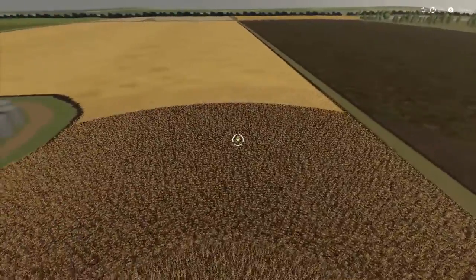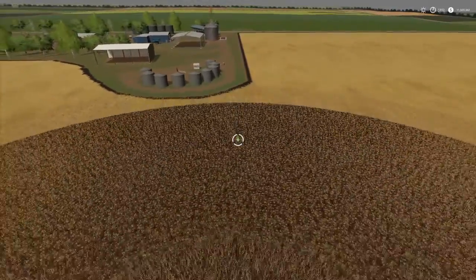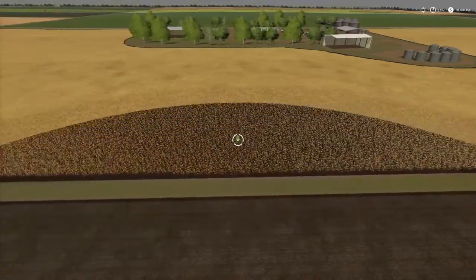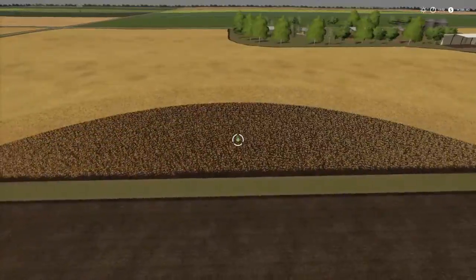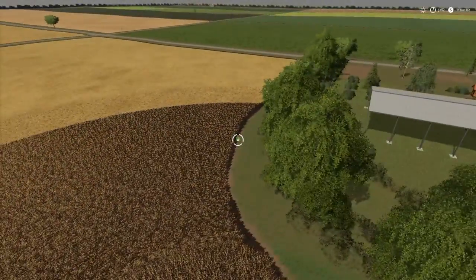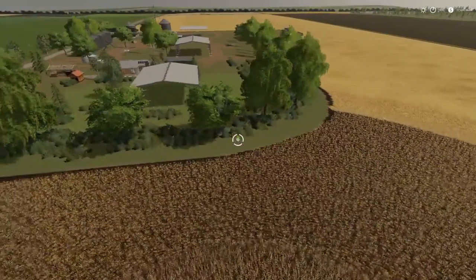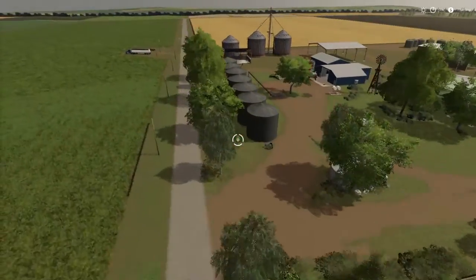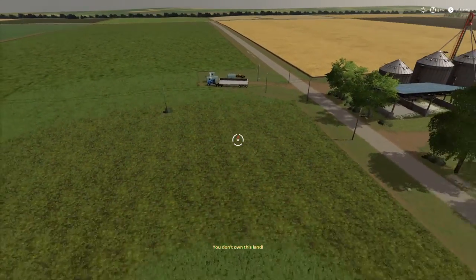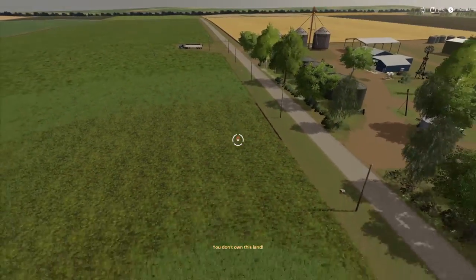I'll probably come along and put a platform going from here straight across and claim this part for the factory. Actually, I might just do the factory straight across the road where the power and everything is. I'll place it directly across from the farm so the trucks can go in and out with grain. There she is — the old chin shed.